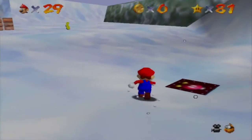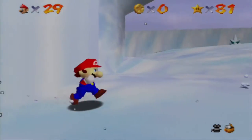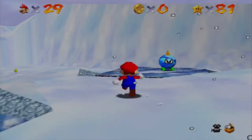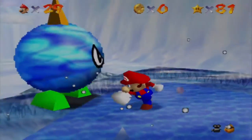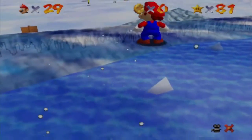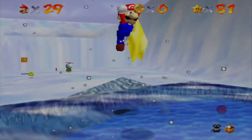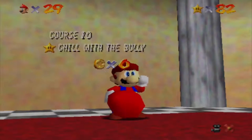Snowman's big head. I honestly hated this level when I first played the game for multiple reasons — I lost my cap, the penguin was being mean to me, and the snowman was obviously being mean to me. But I'm going to go for some easy stars first. Oh look, it's Chill at the Bully — this is the Chill at the Bully star. And that's all there is to it. Take your star and run with it, ladies and germs. With that, we did Chill at the Bully.